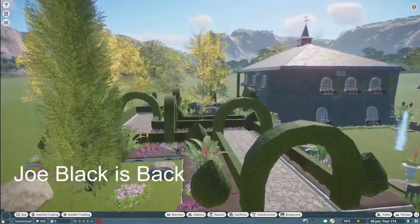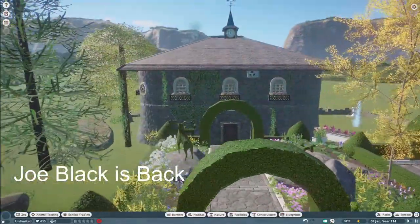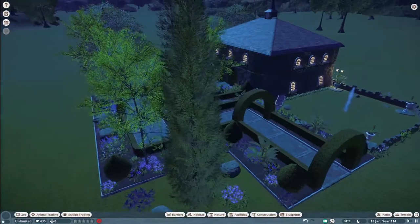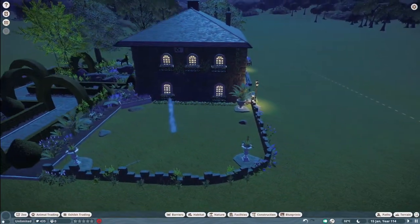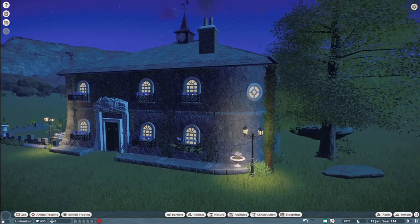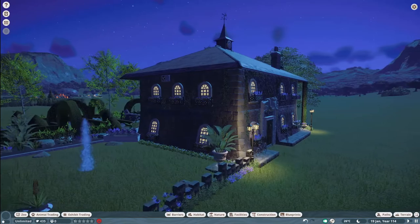Our next piece was made by Joe Black is back. They call this Water and Power Station in a Classic House. You can bring this into your zoo for right around $13,000. Thank you so much, Joe Black is back, for posting and sharing this very nice piece with us on the Steam Workshop.